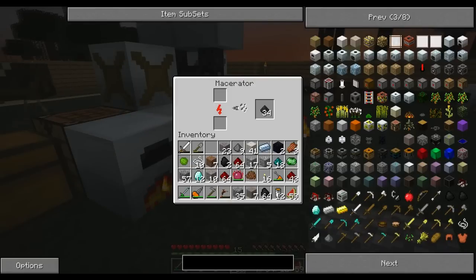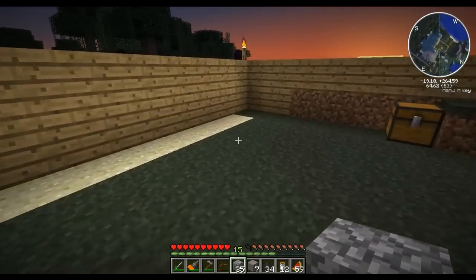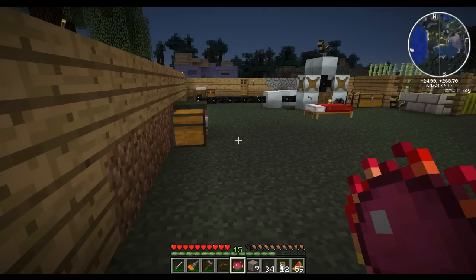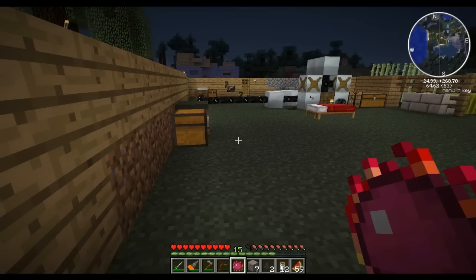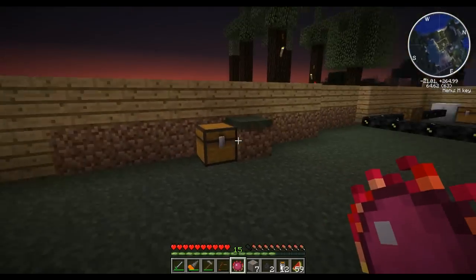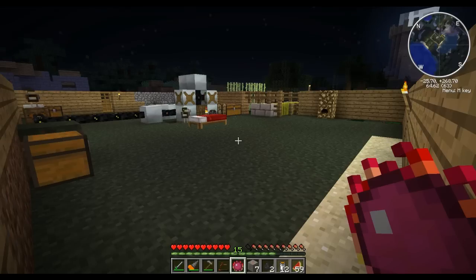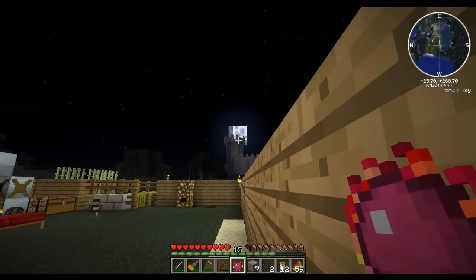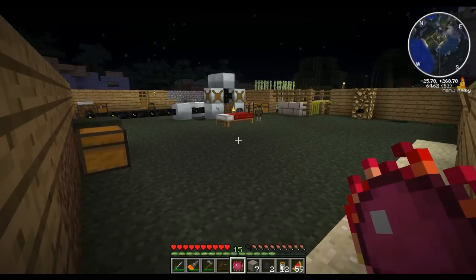I'm also going to turn all of this coal into coal dust, and turn this coal dust — every four pieces of it makes me some of these, and then every two of these makes me some carbon sheets. So that's four carbon sheets, which would be enough — I think four carbon sheets will be enough to make me a helmet. So that means I need like seven, six, and five times eight, so lots and lots more. So even sixty-four might not be enough, but I guess we'll see how we go in the next video. Thanks very much for watching. AceLocky out!